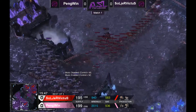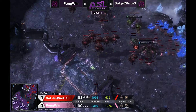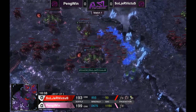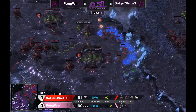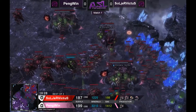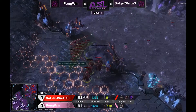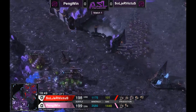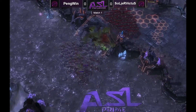A lot of gas banelings on roaches — they cost the same amount of gas and roaches only cost about 25 more minerals, so they're very close in terms of cost. Soldier Victus is producing a lot of lings, going for a huge baneling swell to bust through the roaches and hydras. He seems to have a stronger army, but Penguin has a nice concave. Both players have equalized their upgrades at 2-2 because hive is that big barrier for 3-3. Here comes the big swell of banelings from Soldier Victus — 23 banelings rolling across the map.